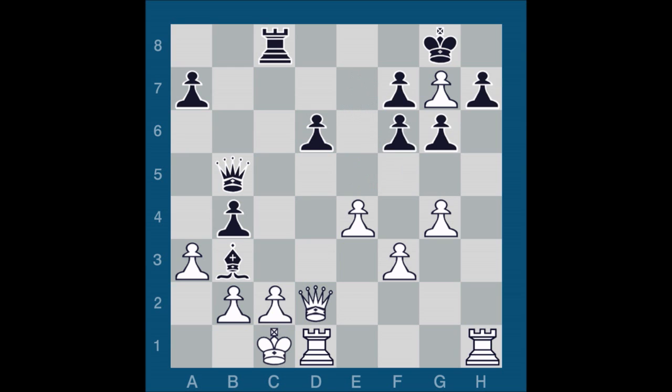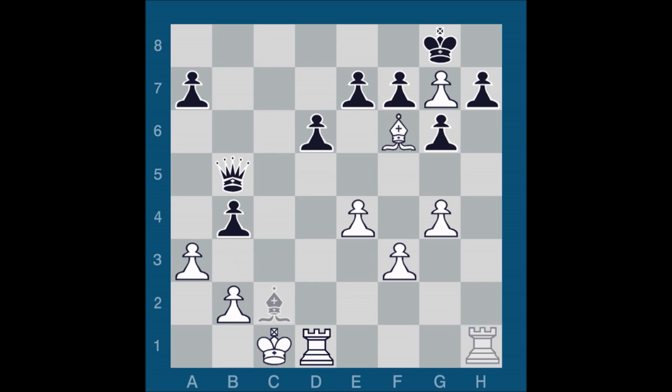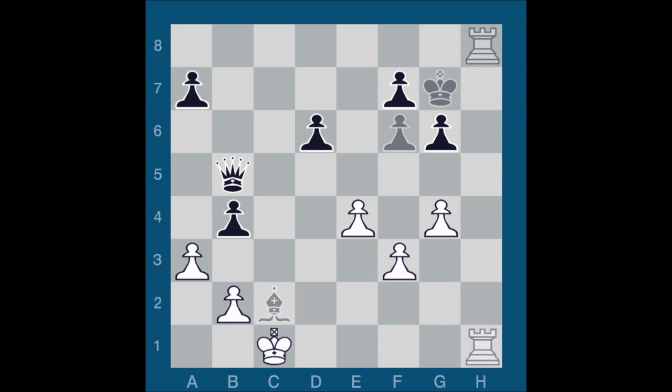I played bishop takes f6. He took back with e takes f6. Turns out that in this position, the complications after rook takes c2 would end up in a forced draw. After queen takes c2, bishop takes c2, rook takes h7 — a very strong move threatening mate on h8. If he takes on h7, then I win after rook h1 check followed by rook h8 mate. He plays e takes f6, and after I play rook d to h1, threatening mate in two after rook h8, king takes g7, rook 1 to h7 mate.